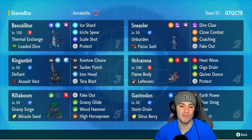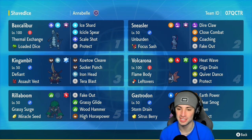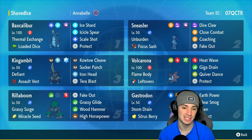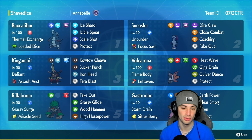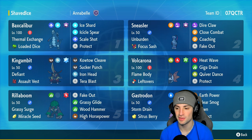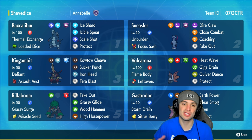Our final four Pokémon on today's meta team are Sneasler, Volcarona, Kingambit, and Roaring Moon. Roaring Moon doing Roaring Moon things. Kingambit has Defiant and is a great physical attacker. Sneasler is a big-time physical attacker with Unburden and the Focus Sash, and also has Coaching so we can coach up our physical attackers. Volcarona is a great special attacker that glues the team together with Flame Body and Leftovers — it's got Heat Wave, Giga Drain, Quiver Dance for setup, and Protect.